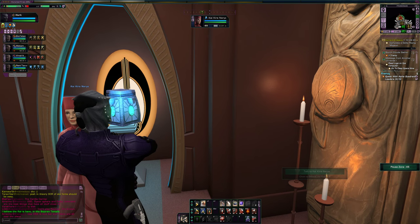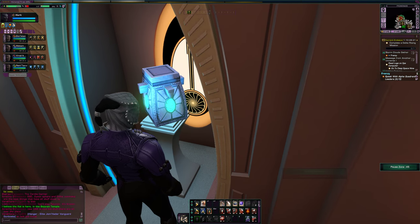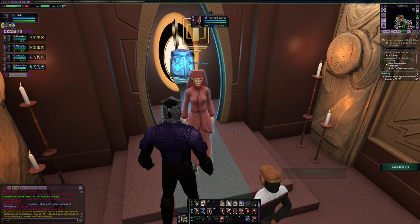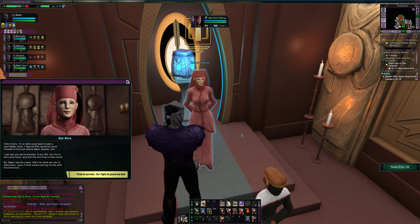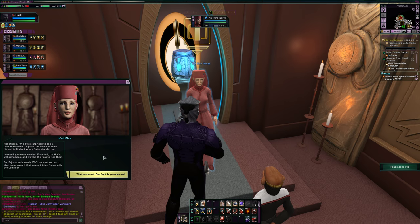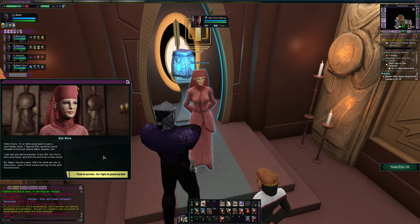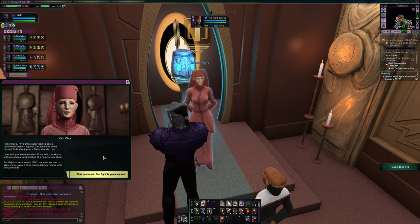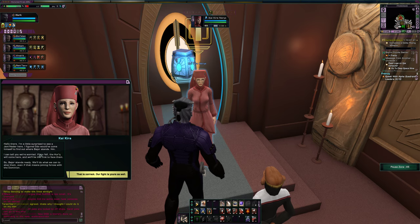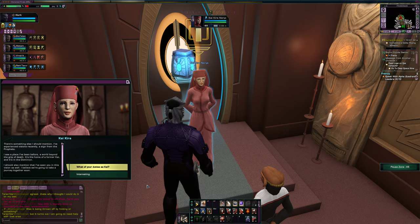The Romulans seem kind of neutral — maybe receptive to joining. That's Kai Kira in the Bajoran Temple. There's the orb — I still don't remember which Orb of the Prophets it is; I want to say it might be the Orb of Time. Kira says: 'I'm a little surprised to see a Jem'Hadar here. If you fall, the Herc will come here, and we'll be the first to face them. So Bajor stands ready — we'll do what we can to stop them, even if that means joining forces with the Dominion.' She also mentions: 'There's something else I should mention — I've experienced visions recently. A sign from the Prophets. I see a place I've been before, a world beyond the grip of death. It's the home of a former Kai, and it's in the Dominion. And I've seen you in this vision as well.'